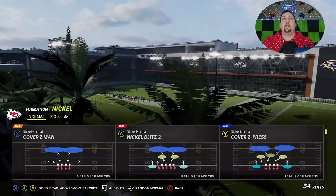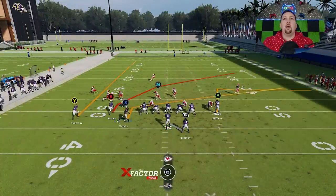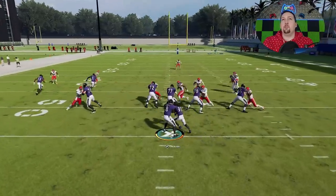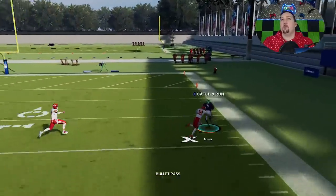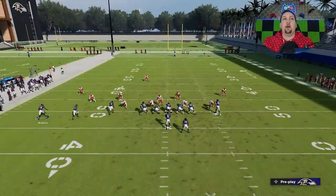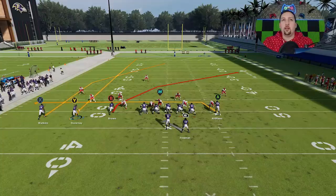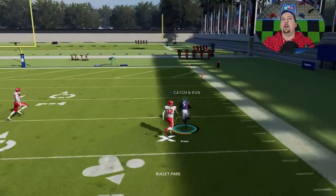Now let's move to man coverages — cover one man. You don't really need any adjustments, but I'll do the same setup: put this guy on a slant and give myself a drag check-down. Ultimately, the B route is going to toast just about any single man-cover defender out there, which is another reason I'm happy to have Marcus Brown on that spot. Pretty much every route here can be a big play, but against man, this deep cross is just going to destroy them.